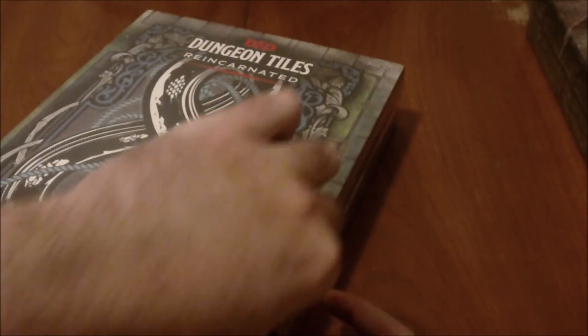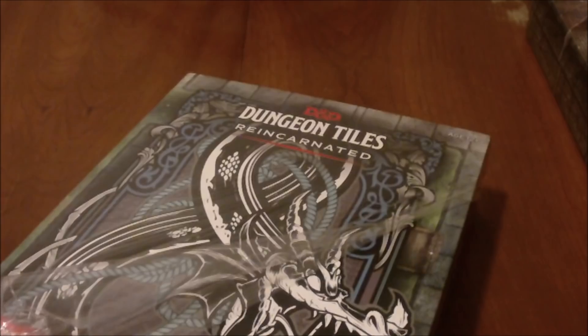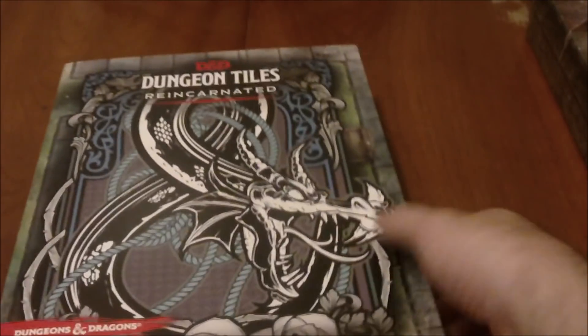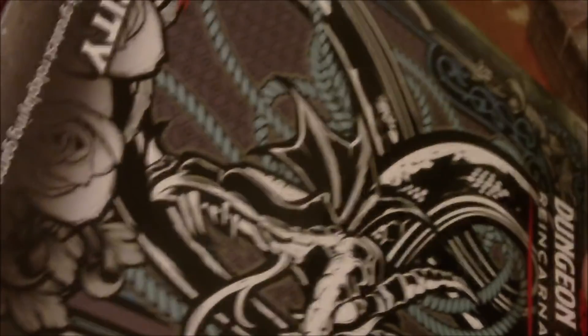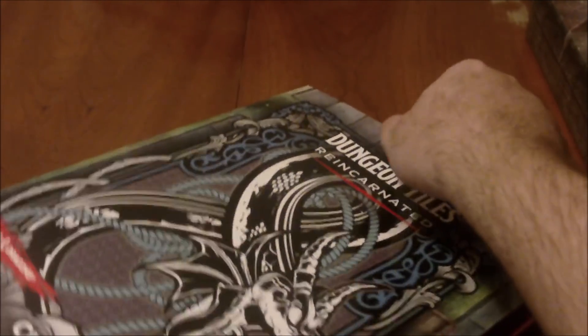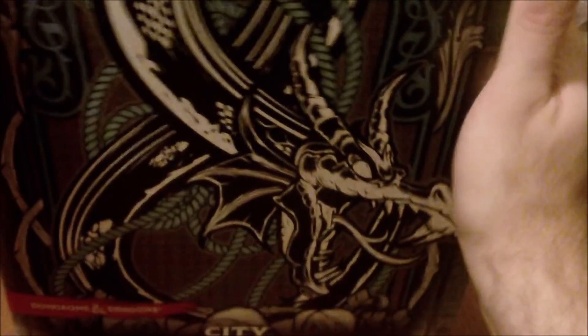Just even a couple of buildings — something like an inn and a tavern would be absolutely great. A magic shop or an alchemy shop might also be kind of nice, in case you decide to have encounters in a location like that. Let's slide this sleeve off first. It does not want to come off. All right, we're getting some movement — and it is on there tight. Okay, we got the sleeve off.